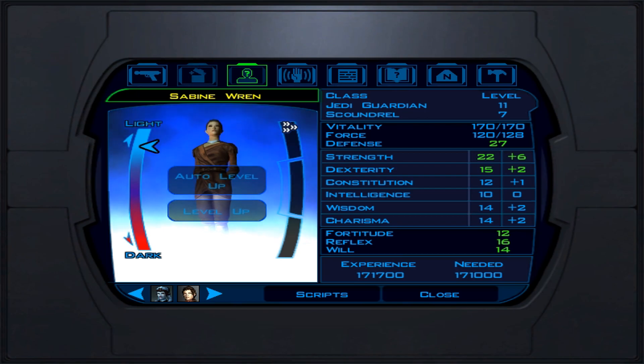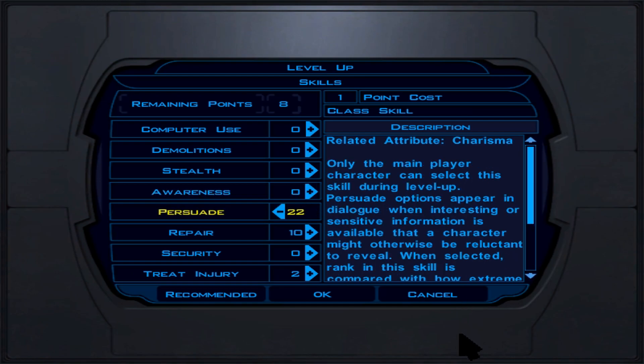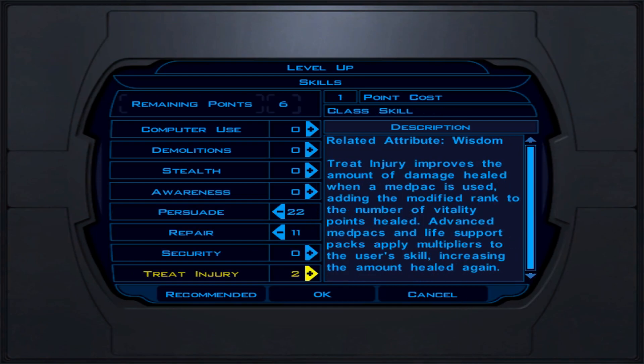For body armor, I'll list two end-game light side robes. One is a story-based spoiler — you'll know when it happens — and it's one of the best in the game. The alternative that carried me through is the Quilted Dorsal Robe, a +2 Wisdom robe. If you can't get these, settle for Jedi Master robes.